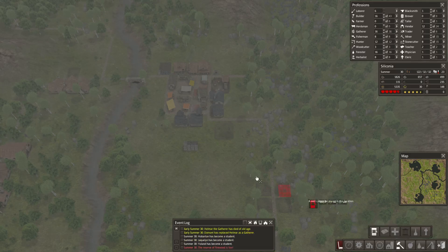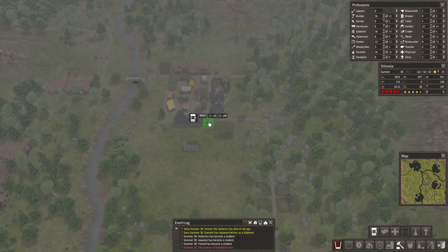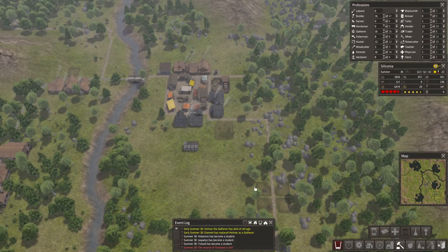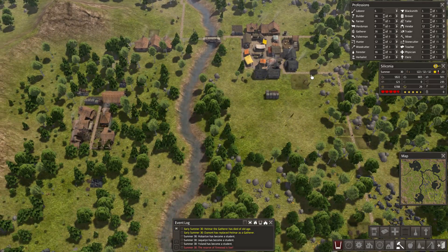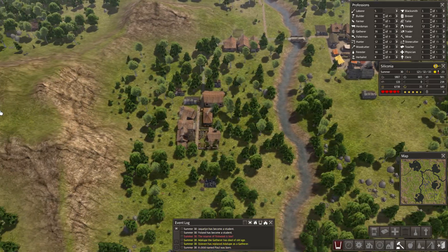And probably another well. What's that? Reserve firewood is low. Yes, I know. That's why I'm building this — weren't you paying attention?